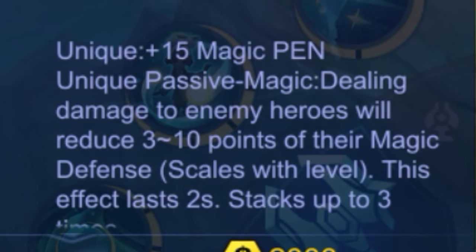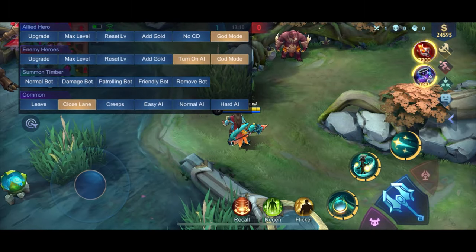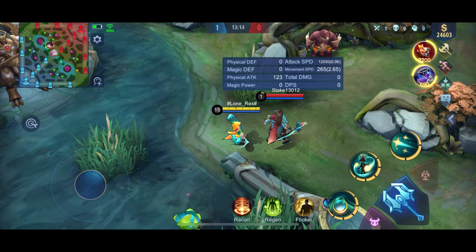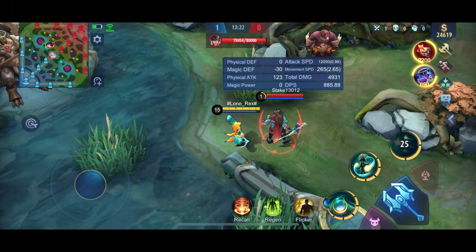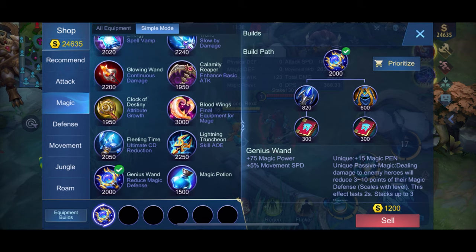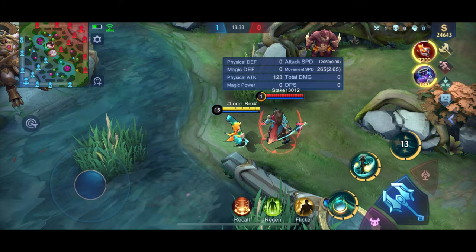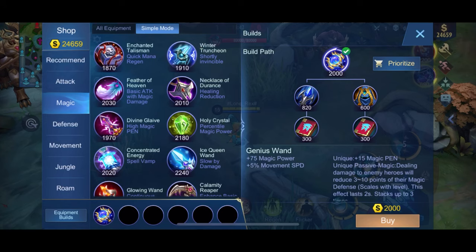Opposite from that, we have the Genius Wand. It has lower magic penetration at 15%, but its unique passive is Magic: dealing damage to enemy heroes will reduce 3 to 10 points of their magic defense, scaling with level. The magic resistance lowers down, and it's perfect combined with magic penetration items. Stats: 75 magic power and plus 5 movement speed.